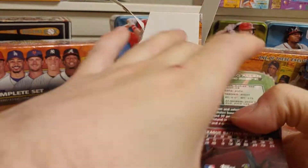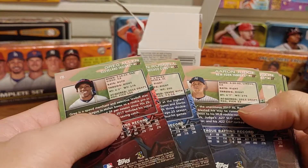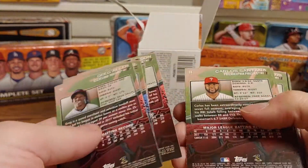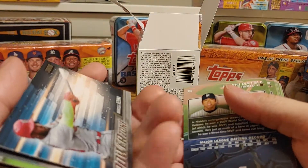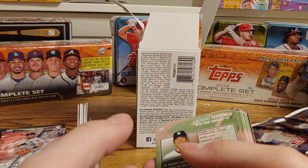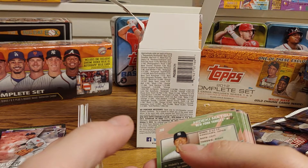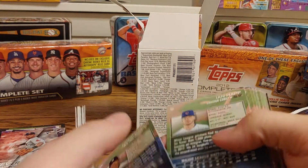But still pretty cool. Hitting on an Ohtani rookie card — I will definitely take that. Let's see, it's the Power Zone insert. Power Zone is one of eight as well.